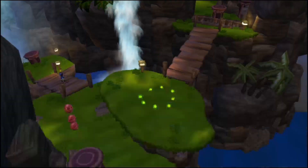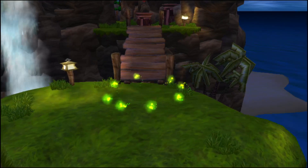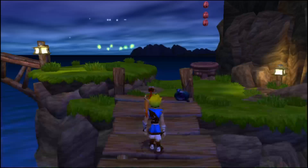Those little green balls of energy on the ground are a type of Eco. Pick up 50 small green Ecos or one big green one to increase your health.